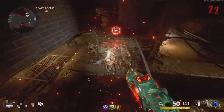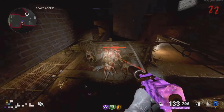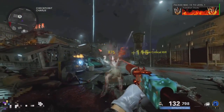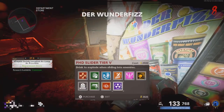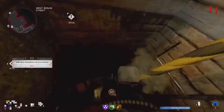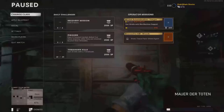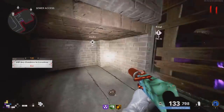This is the best Cold War Zombies glitch out right now. All you need is Mule Kick tier 3 and PhD Slider tier 4. Before you get into this glitch, I recommend Pack-Punching all your weapons and getting all the perks you want, because it is a bit hard to get out. Go down to the Sewer Access portion of the map, go exactly where I do, and perform the PhD Slider glitch by jumping, using the slide button, and pausing at the exact same moment.